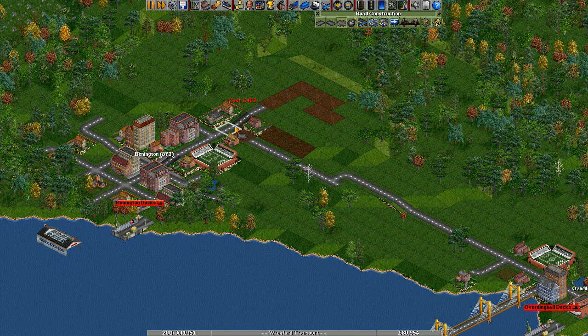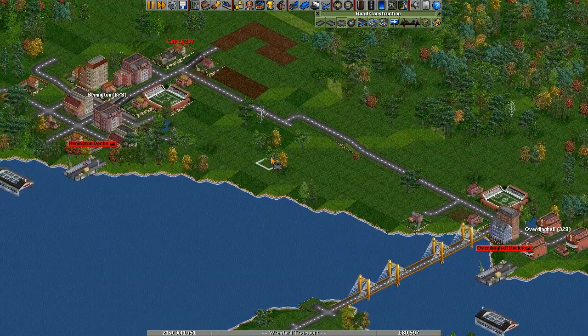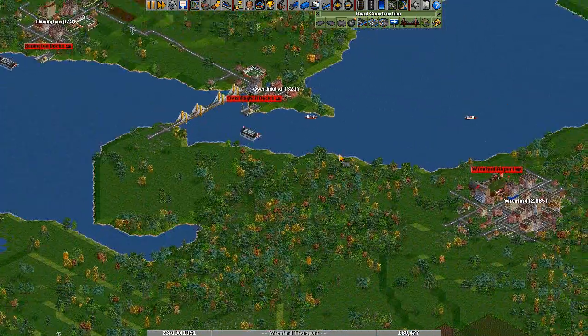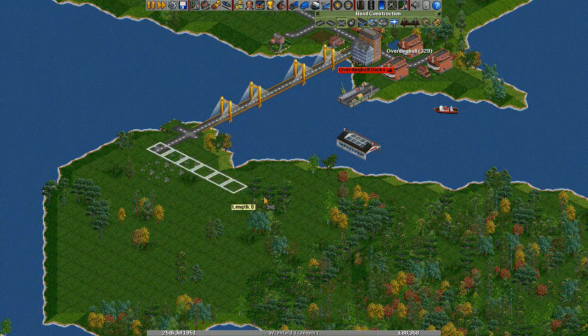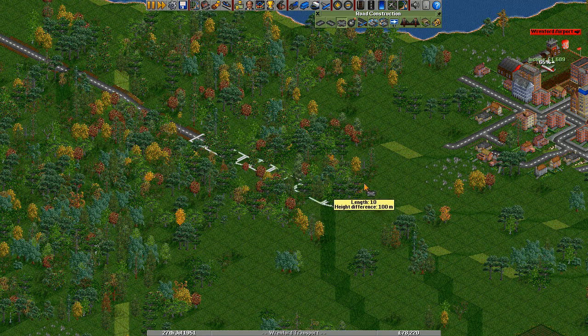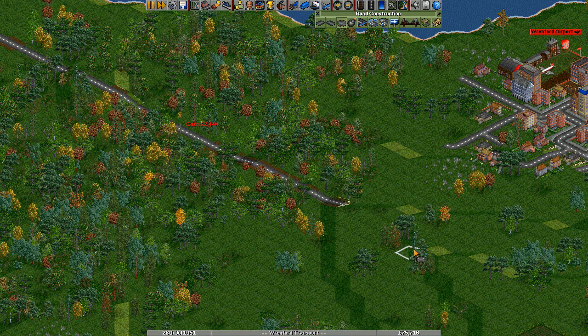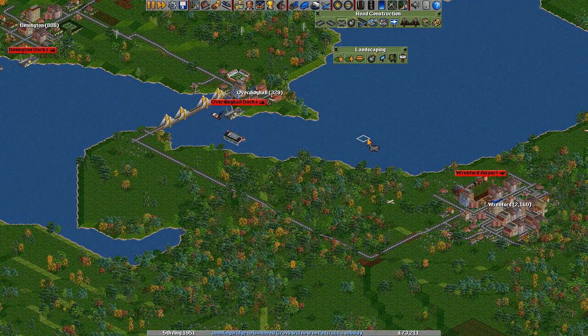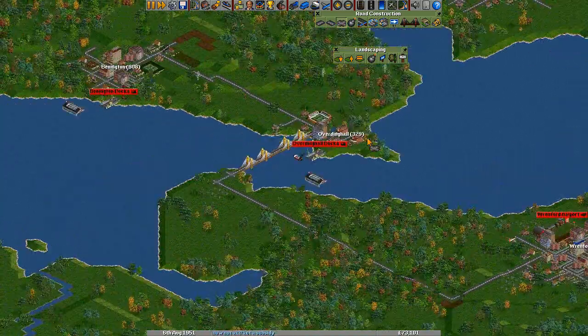We're going to get rid of this house here and then put a piece of road in. So we've linked those two places up. This bridge is already here, so we're going to make use of that and bring a road from that bridge down there. That's going to be a problem with a little bit of a hill there, so we'll bring up the land tool and just pop that piece of land down like that. There we go — we can connect it up. We've now connected up three of our towns and cities.